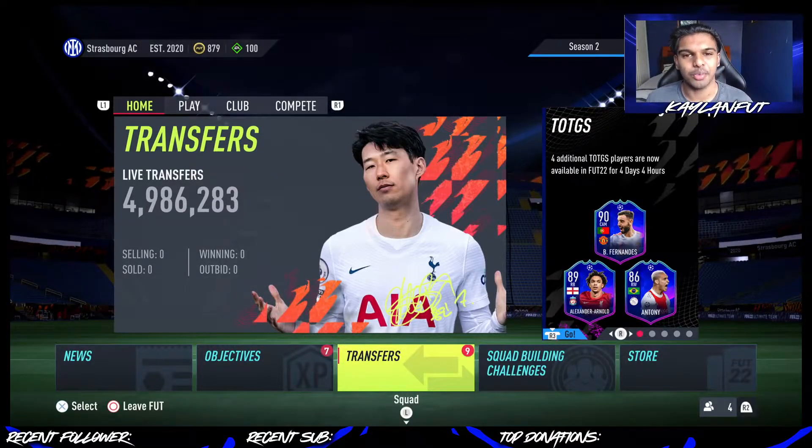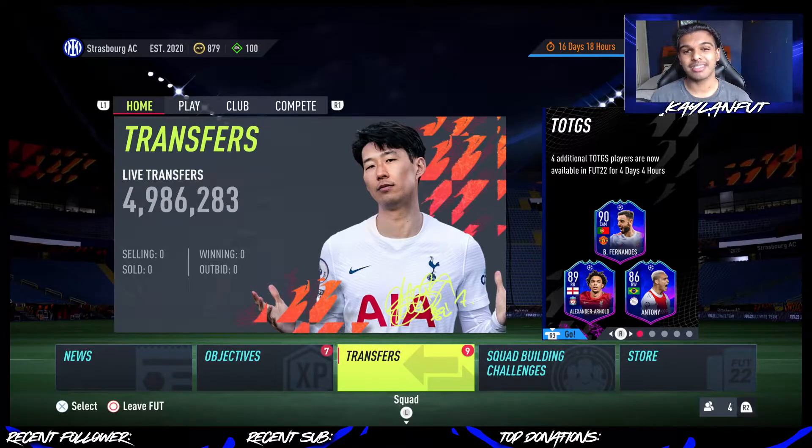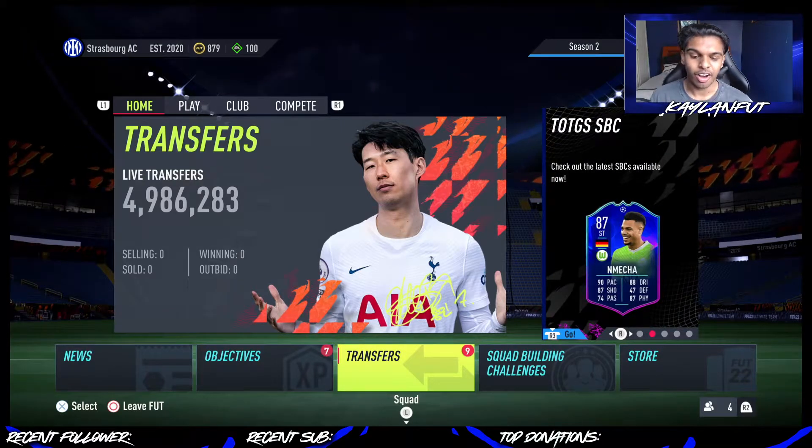What's going on guys? Kaelin here and I'm back today with another video on the channel. As you can tell from the title, we have the most cheapest and overpowered players that you can get in FIFA 22 Ultimate Team right now with a budget of 10,000 coins.